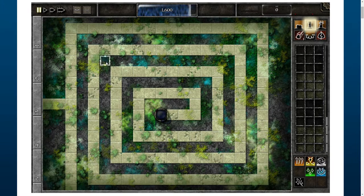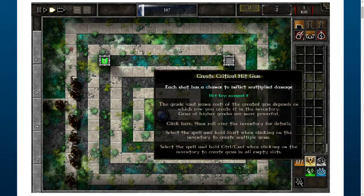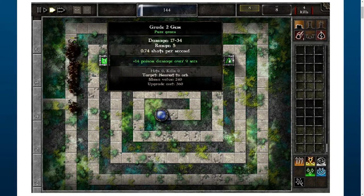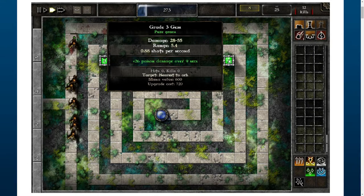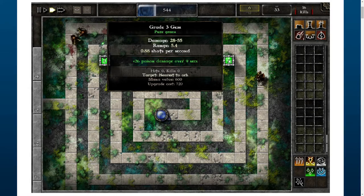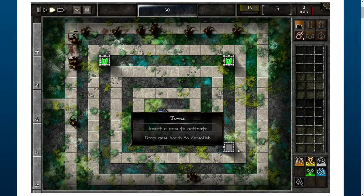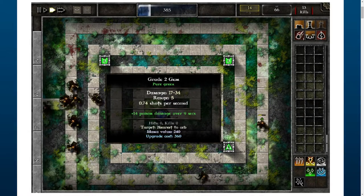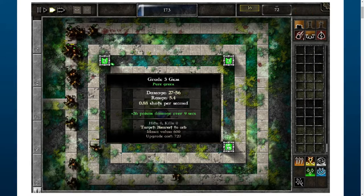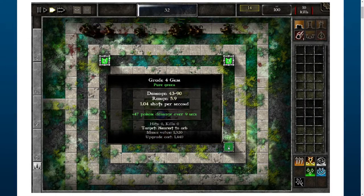Hello everyone, today I'm going to show how to accomplish this level quite easily. I've tried many various techniques which failed pretty much, and this seemed to be the only one which worked. We start by building a tower at the left corner and inserting a pure green level four gem. We're going to build three more towers at the end, so there are four overall, and all of them are going to be pure poison. This is done because since around wave four, enemies start to have really high amounts of armor, and none of the other towers seem to kill them — poison seems to be the only viable option here.